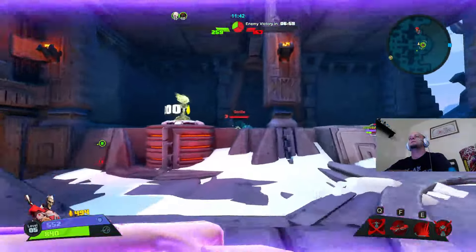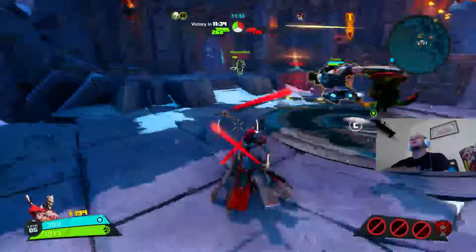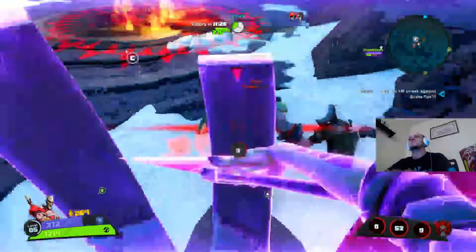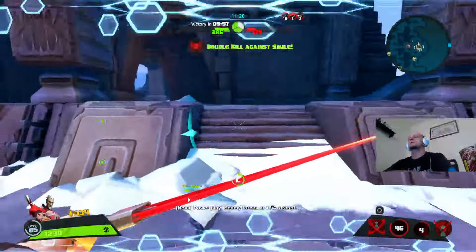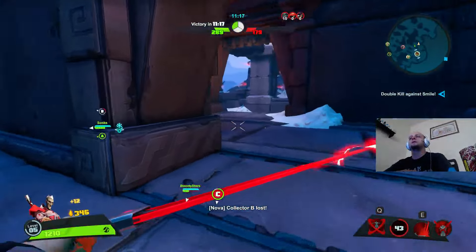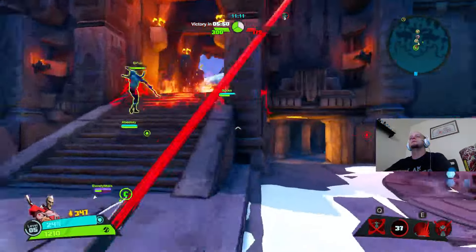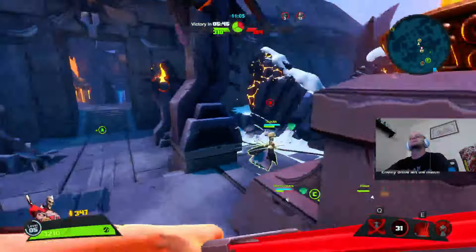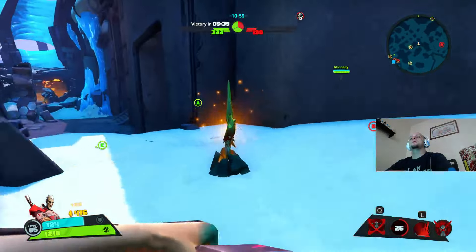You go up to a buildable, press R, and there's a turret. Once you destroy the other team's turret, your ultimate pretty much rips everything apart. It's getting shredded. I'm not sure how long it'll take for my shield to repower — there it goes. You can see how it comes back up; that's nifty.